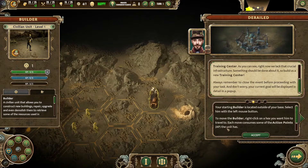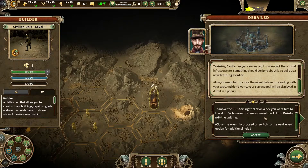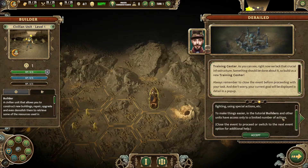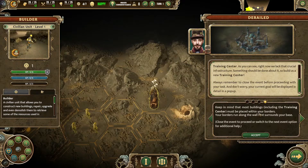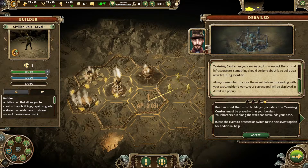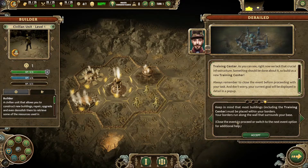Each move consumes some action points — the builder has 6 action points and 6 HP. Action points are used for all actions: moving, fighting, using special actions, etc. In the tutorial, builders and other units have access to only a limited number of actions. Keep in mind that most buildings, including the training centre, must be placed within your borders. Your borders run along the wall that surrounds your base. So if I move over here, this is our border, and I need to move him inside to build.